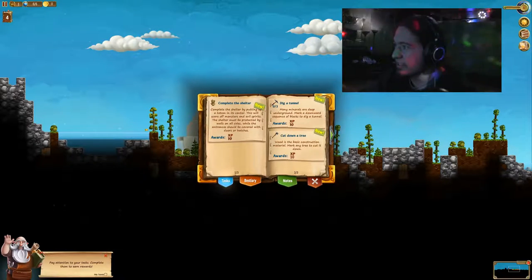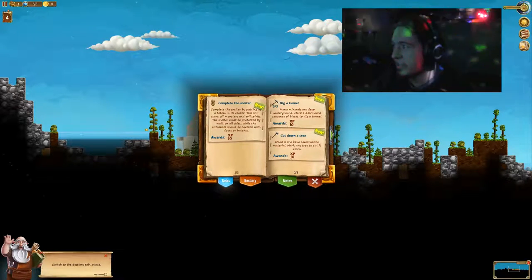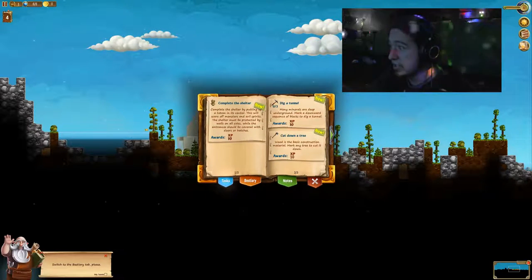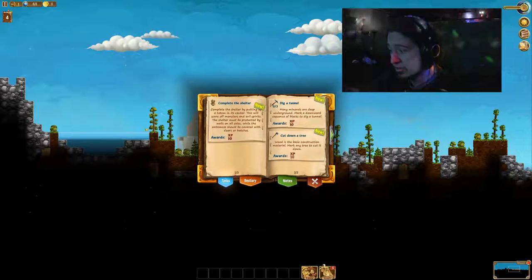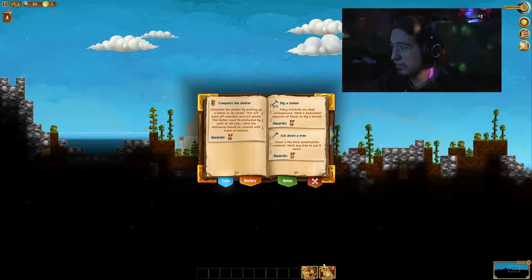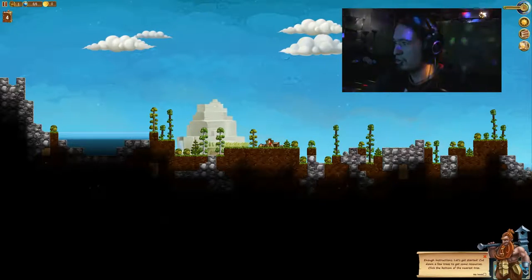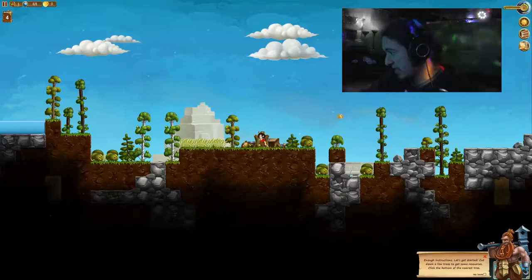Oh god, that sounds like a lot of work. Dig a tunnel. Do I click on this? Switch to the beastie area tab, please. No, I'm not going to do that until I'm done reading all this stuff. Many minerals are deep underground. Mark a downward sequence of blocks to dig a tunnel. Cut down a tree. Wood is the basic construction material. Mark any tree to cut it down. Where'd that guy go? Did I click on the thing I was supposed to? New technology. Enough instructions. That wasn't enough instructions, I don't really know what I'm doing. That was horrible instructions, probably my fault for clicking the next button.